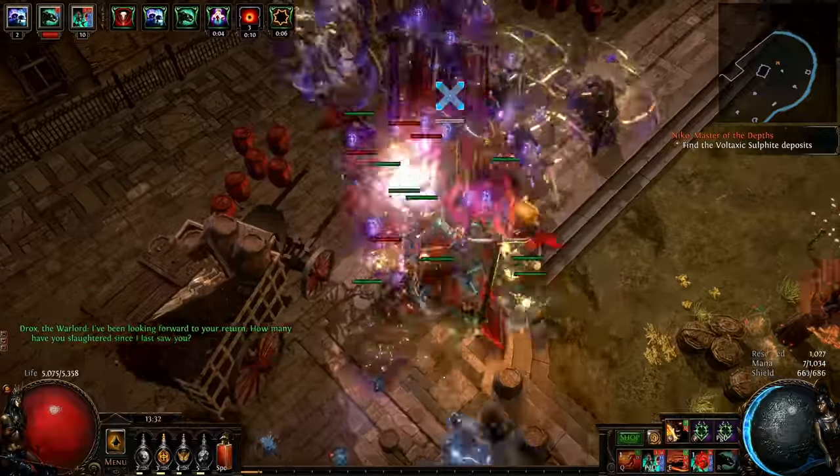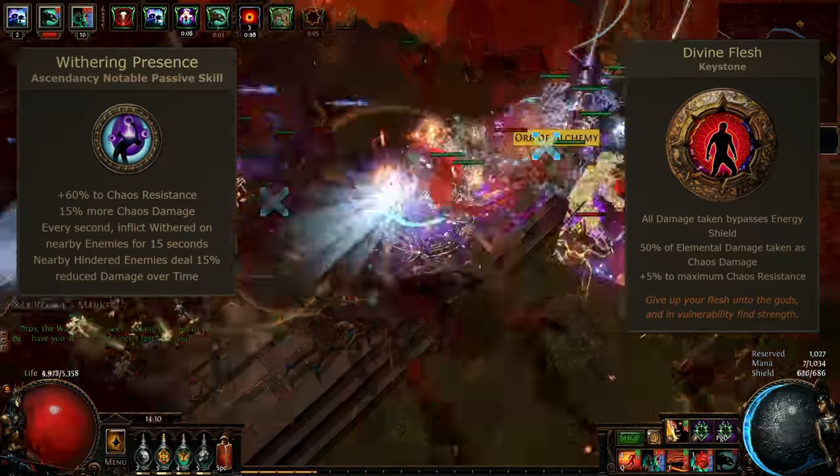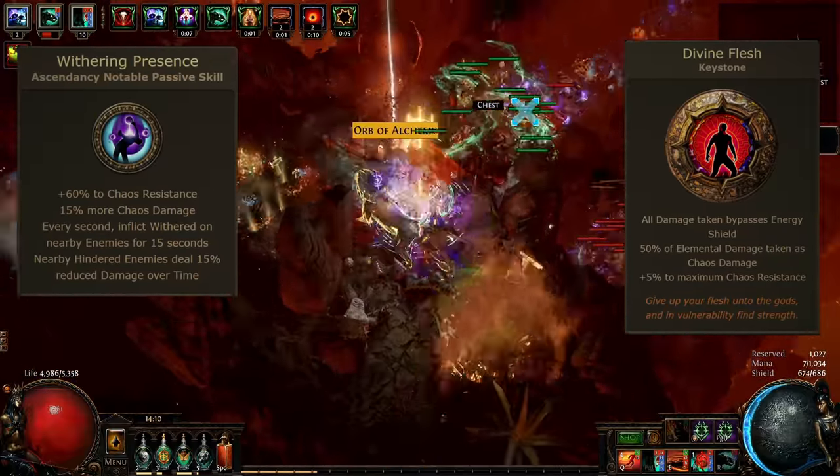Thanks to a combination of Withering Presence, Ascendancy, and Divine Flask Keystone, this build gets solid passive tank against elemental and chaos damage with no extra investments.